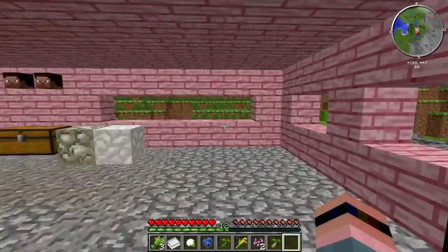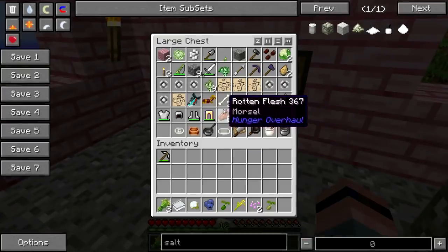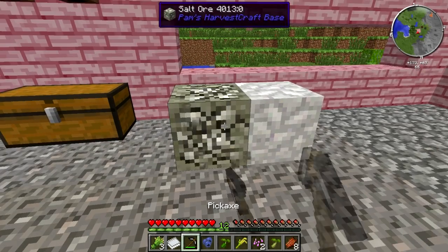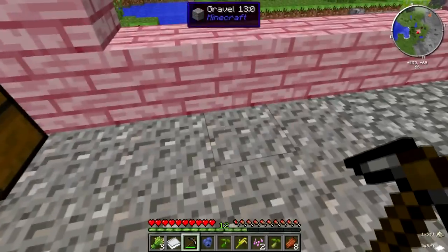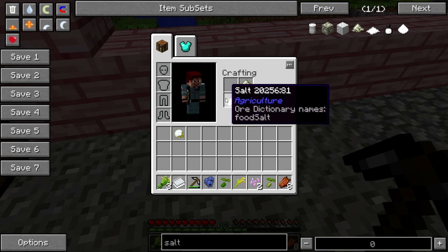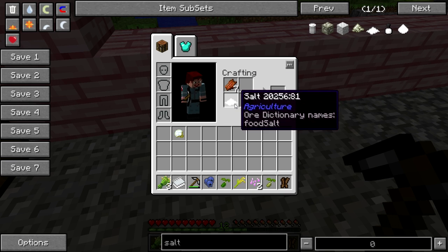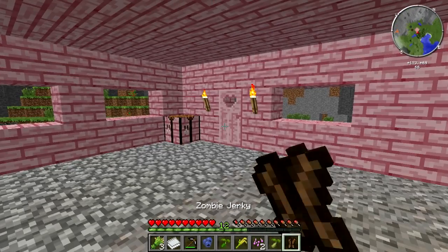Now, some good news: zombie jerky no longer requires a cutting board to make. If you can get two salt — and you can use your flint pick to mine both the agriculture salt and Pam's Harvest Craft salt — you just put any two salt in, put in your rotten flesh, and you get utensil-free zombie jerky.